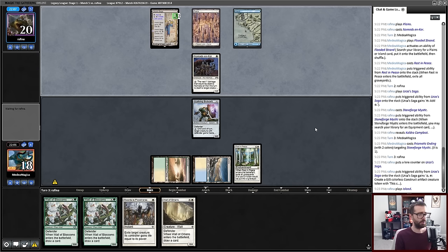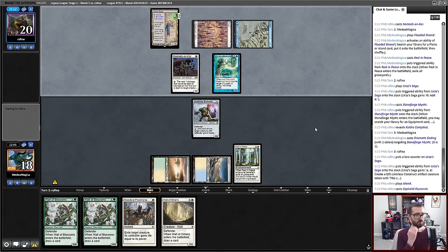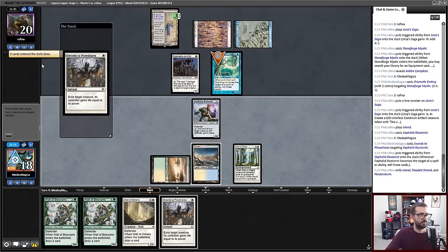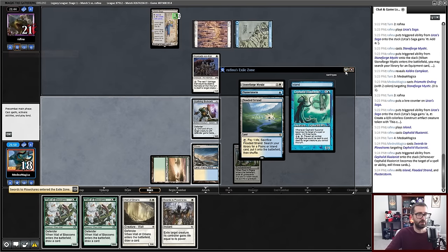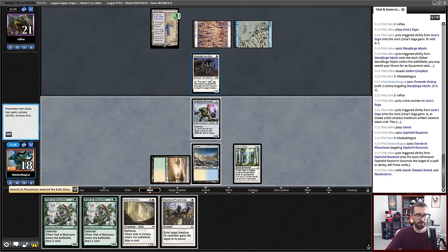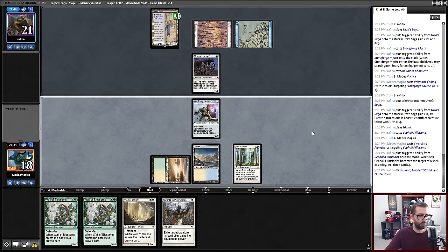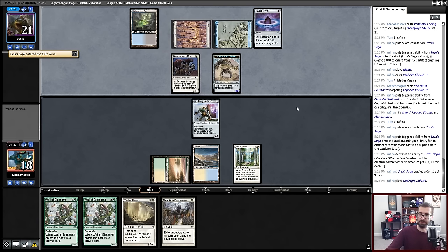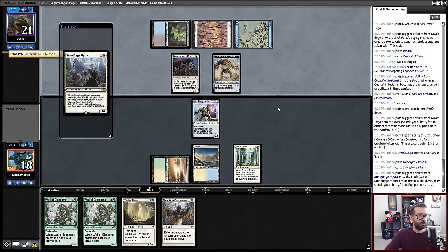The Urza's Saga tokens are only going to be three-threes — that's not that bad. My opponent could get Shuko and make one of them a four-power thing that gets through the walls. I can maybe wait on this. So let's take this out. I don't think I remove it immediately though — I'll hold up the Swords. I need more mana. They need mana too.